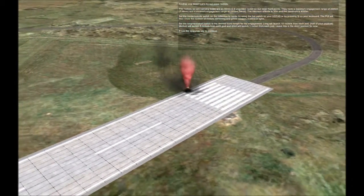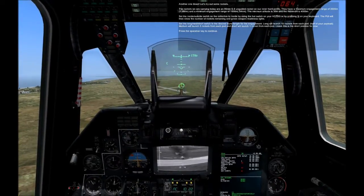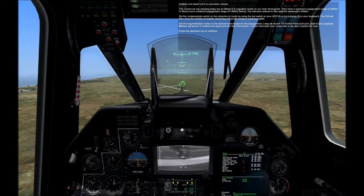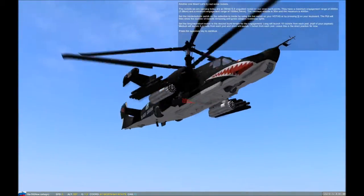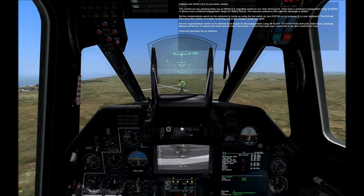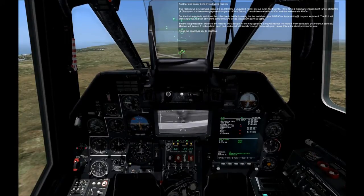Another one down. Let's try out some rockets. The rockets we are carrying today are 80mm S8 unguided rockets on our inner hardpoints. They have a maximum engagement range of 2,000 meters and a minimum engagement range of 1,000 meters. The minimum altitude is 30 meters and the maximum is 4,000 meters. Set the inside-outside switch on the collective to inside by using the hat switch on your HOTAS or by pressing I on your keyboard.